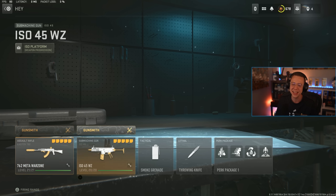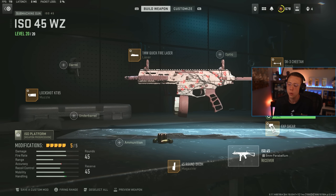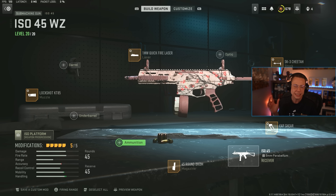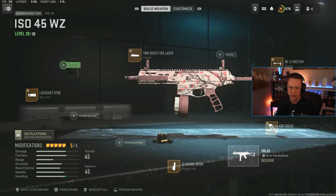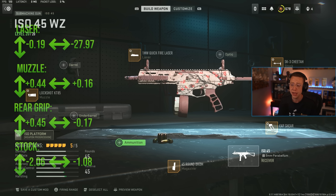For the ISO 45 — the same setup since it dropped. 45-round drum, that's the largest available. Sheer rear grip for better mobility, Cheetah stock for added mobility without hurting control much — this gun is very easy to use. Quickfire laser for faster ADS and sprint-to-fire, and the KT85 compensator for better overall control, helping with mid-range fights. It adds stability and reliability, making it more versatile — always a great factor on a straightforward weapon.